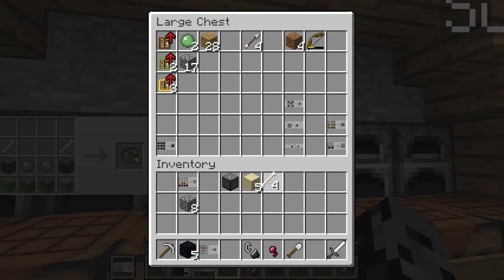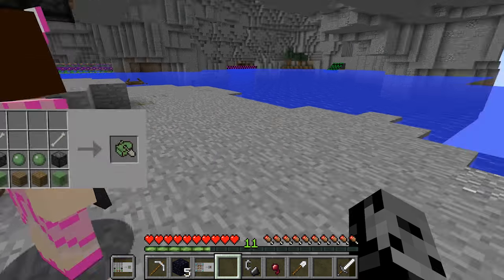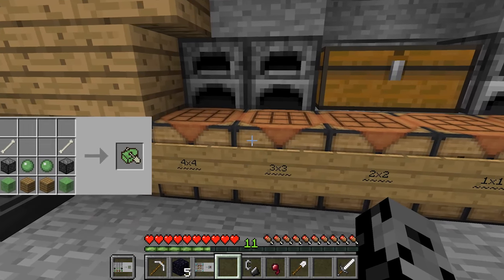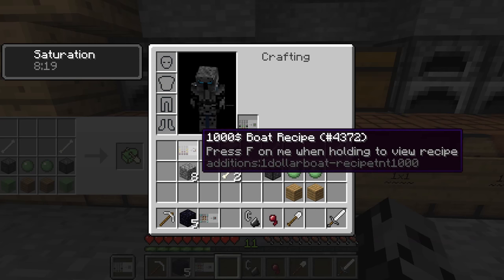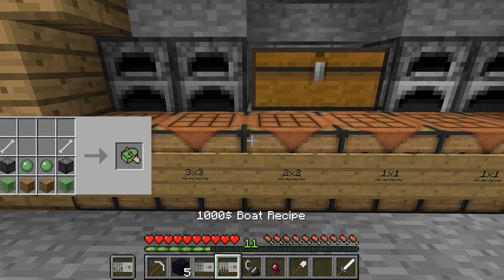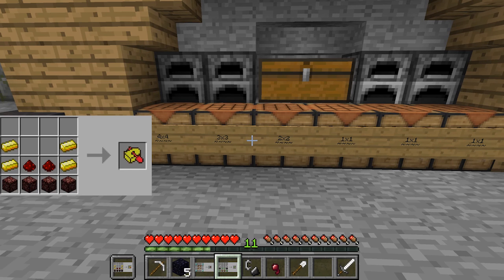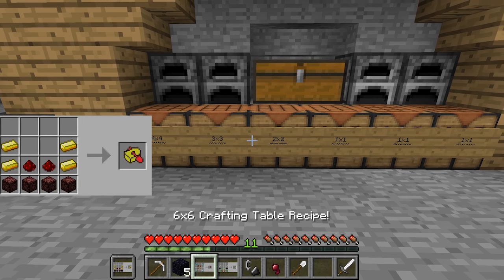We're gonna have a really nice green boat - this is exciting! Put the compressed cobblestone right there - this is looking sweet. Jen, you get the slimes. I'll check out the other recipes. We're also gonna need the one thousand dollar boat after that, which will require gold, redstone, and nether brick - we probably have to go to the nether for that one. And the next crafting table is going to require diamonds.